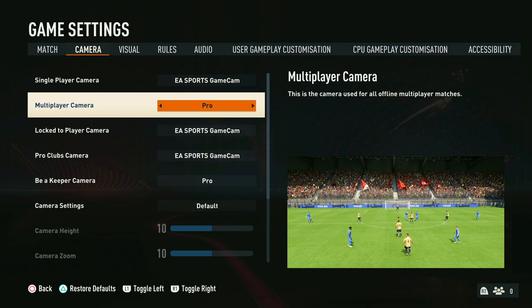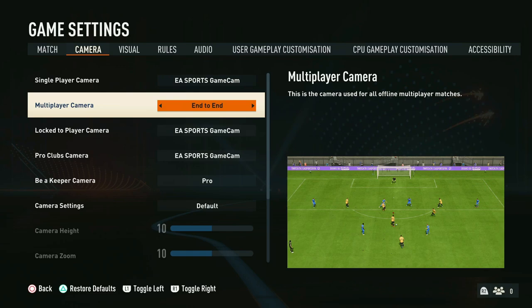Then we have the pro camera, which is exactly like if you were playing the game yourself, giving you a realistic visualization having to make decisions and plays from a player's perspective. This is really great if you're playing pro clubs or career mode. However, for those playing FUT, this camera is pretty useless — you need to be able to see the whole field when attacking and defending, which this view does not give you.